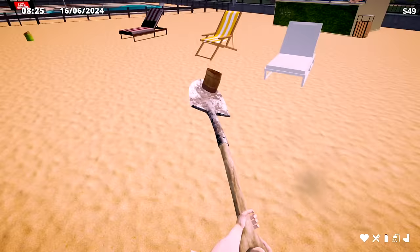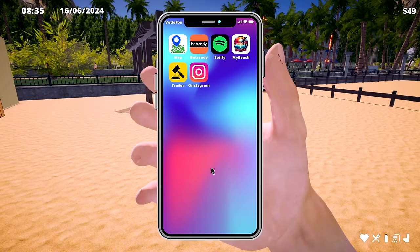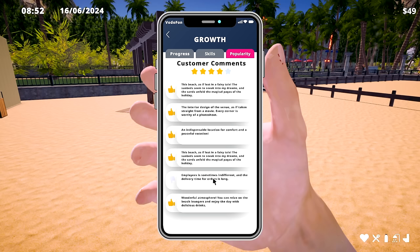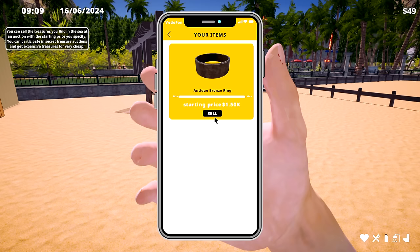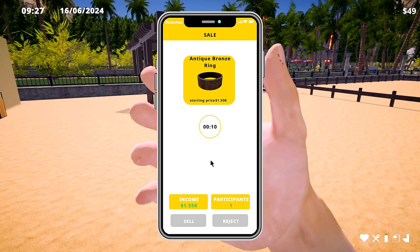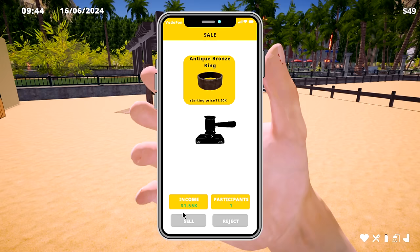I think they should show the regular price of what things cost, but I guess there's a minimum and maximum. Anyway, let's open up the beach. Check growth — popularity, beach, employees. Every time it differs. Trader, sell auction — that's a good one! One participant at 1000. If I put a lower starting price I could get multiple bidders competing against each other. I'm still getting 1500 for an antique bronze ring — I'll accept that. I can also reject the sale — good to know.